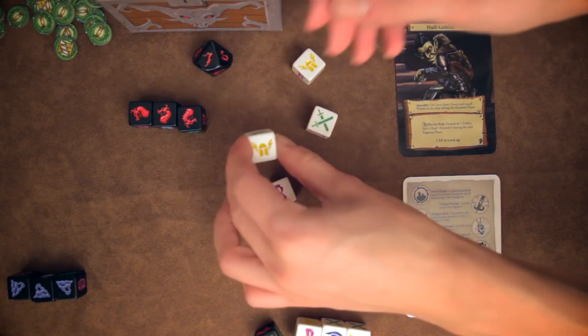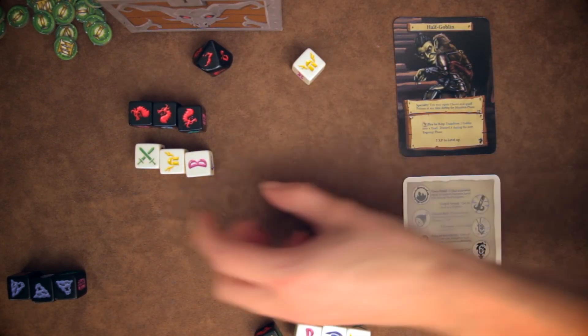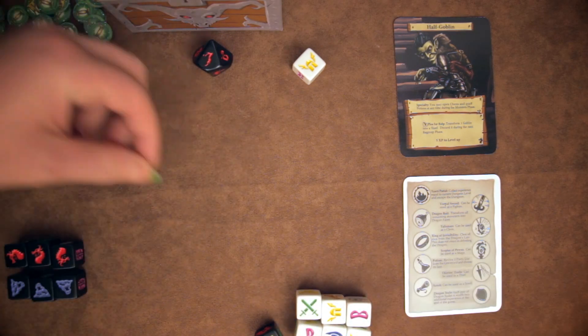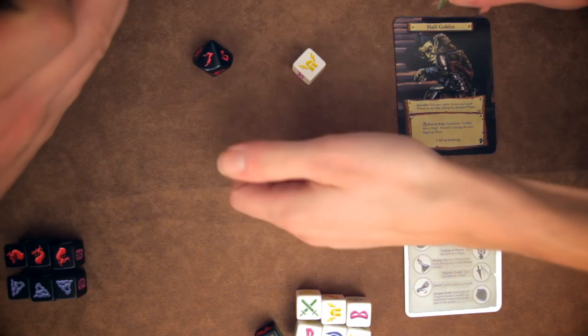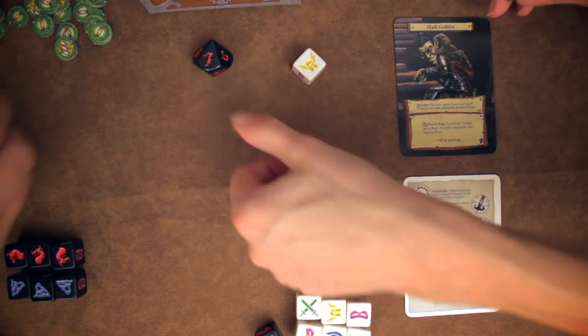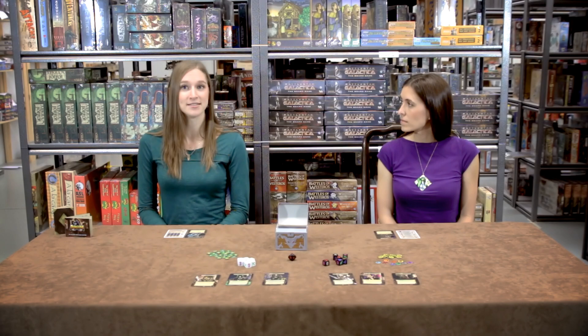Next is the dragon phase. If there are three or more dice in the dragon's lair, then the dragon shows up and you have to defeat it by using three different companions. If you defeat the dragon, then all the dice from the dragon's lair are removed and you get one experience point and one treasure token. If the dragon defeats you, then the delve ends immediately. If there are less than three dice in the dragon's lair, then nothing happens during the dragon phase.